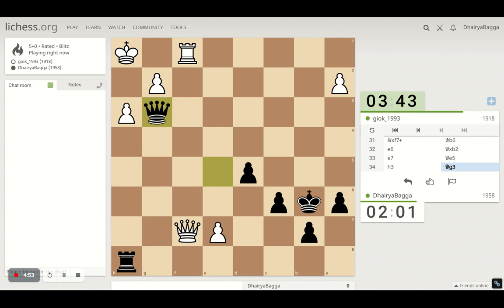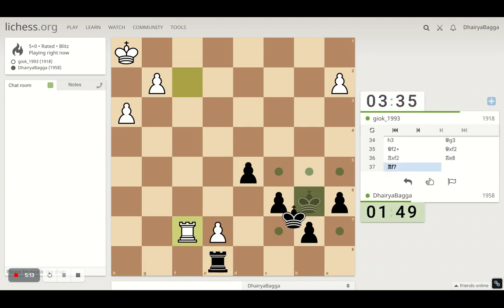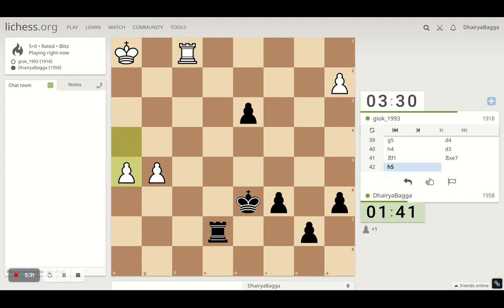Let's see if I could draw this game somehow. He exchanges the queen — very smart move. Another option there to exchange. Let's push the pawn forward. That's it, I guess I'm getting a queen now. The game has turned.